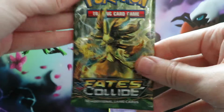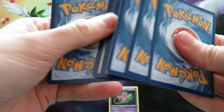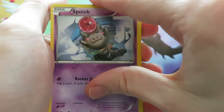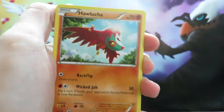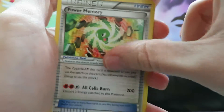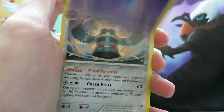This is the first booster from the second blister of this opening — a Delphox on the front. We have a Fennekin, a Gothita, a Spoink, a Solosis, a Binacle, a Hawlucha, a Power Memory — that's the cell form of Zygarde in the centre — an Old Amber for Aerodactyl, our Reverse is a Spoink, and our final card is a Bronzong. Still no Ultra Rare.